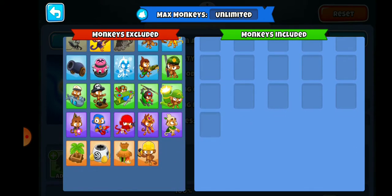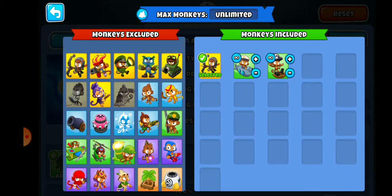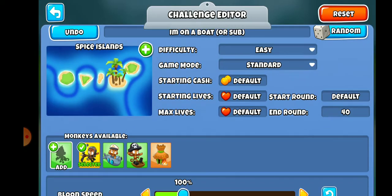I'm going to include Quincy, the sub, and the buccaneer, and I'm going to include the monkey village. For each of the different monkeys, in the upper left corner of their icon there's a blue infinity symbol and a plus or minus button, so you can select how many of each type are allowed. For my first test I'm going to allow as many subs, buccaneers, and villages as are wanted — and these will be the only monkeys usable on the map.